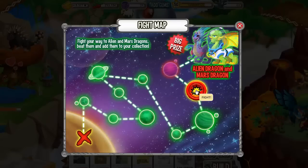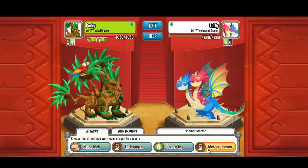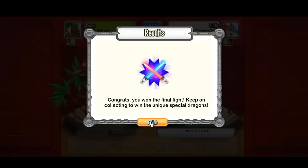My friend told me it is the two-headed dragon, so we will pick tropical dragon. Let's see if we manage to kill it. Let's do the meteor shower attack on the two-headed dragon and critical damage. Dragon number 9 is the two-headed dragon and you can kill it with tropical dragon.